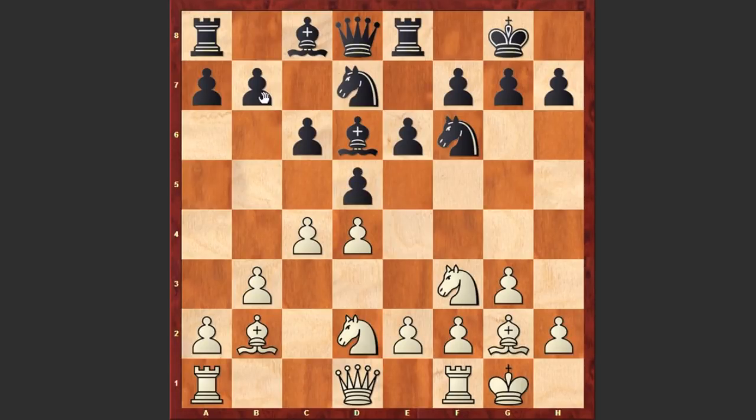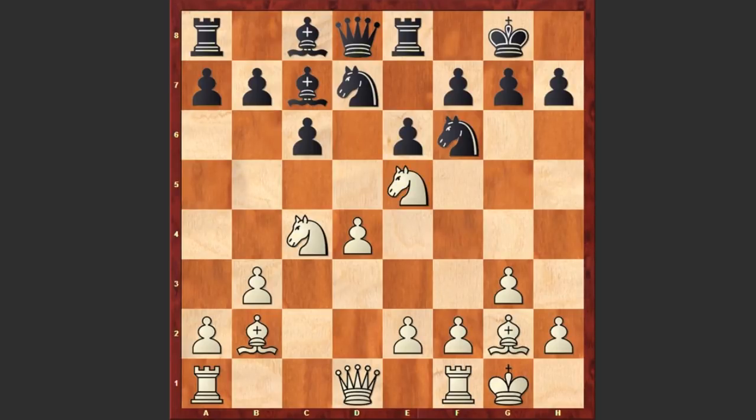Not a good move. Playing b6 and preparing to develop the bishop would have been better. But this dxc4 move is breaking black's pawn structure into two parts, and now the white knight is capturing the pawn on c4, also attacking the bishop on d6. Bc7, and the f-knight jumps to the e5 square.